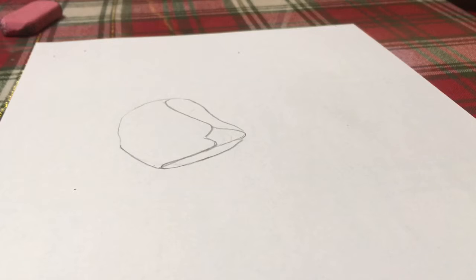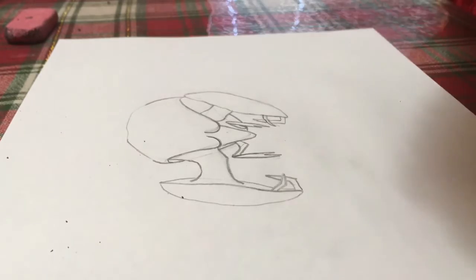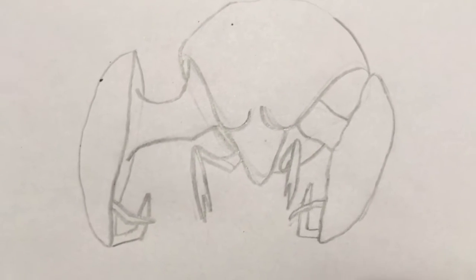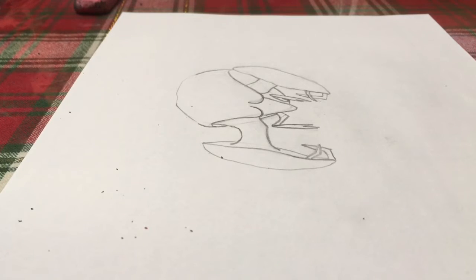Now I have to draw the arms. The Rock Critter actually has two pairs of arms, so in all it has four arms. I'm going to do that and I'll be right back. Here's what it should look like — these are what its arms should look like. They're like crab claws. Now I'm going to draw the legs and I'll be right back.